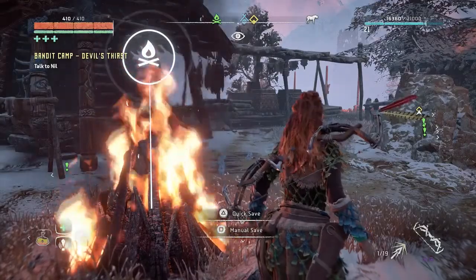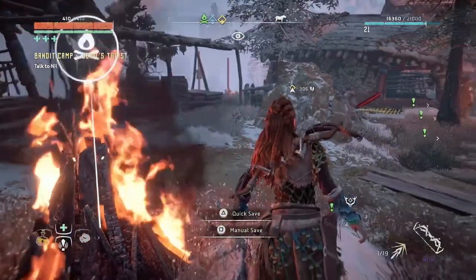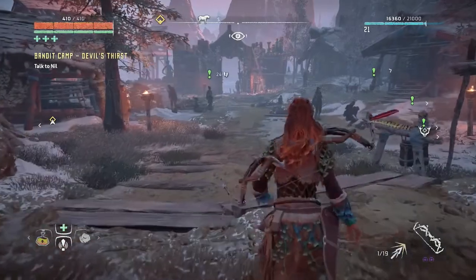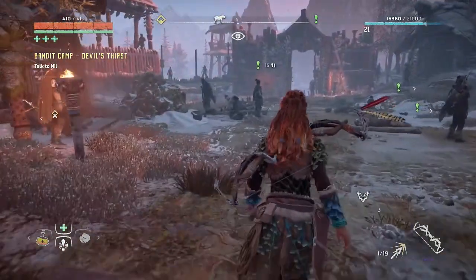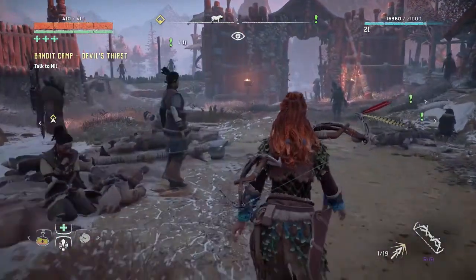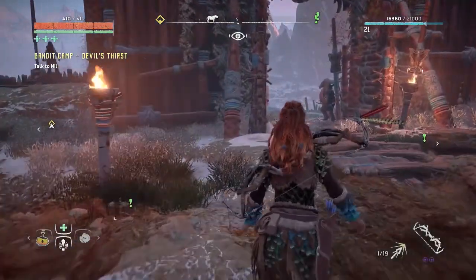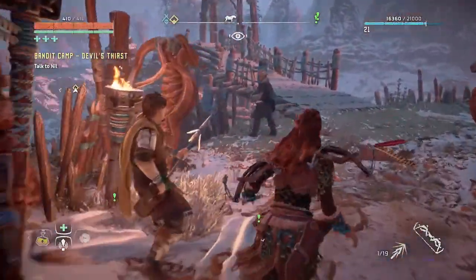Hi, I'm Bad Gamer. Welcome back to my Horizon Zero Dawn playthrough series. This is Episode 15. In this episode we're going to do a side mission — a bandit camp. You can see in the upper left there that that's my active quest. It's back in the area that we've already kind of done all the missions in, except there's a couple of side missions out there that are still available and I wanted to clean those up before we move on to Meridian or whatever the next area is.